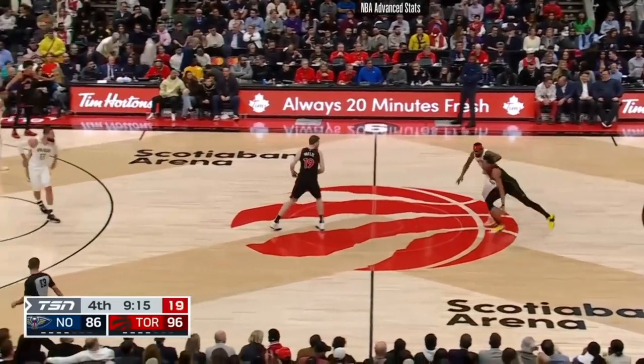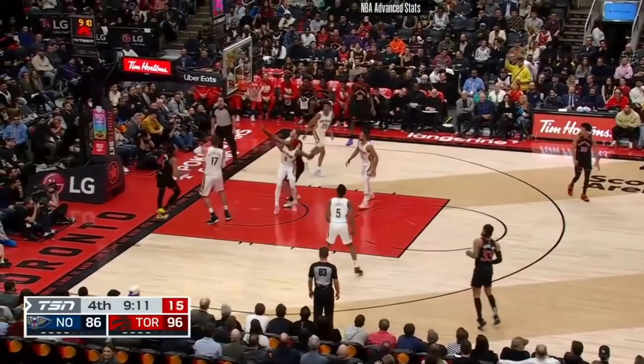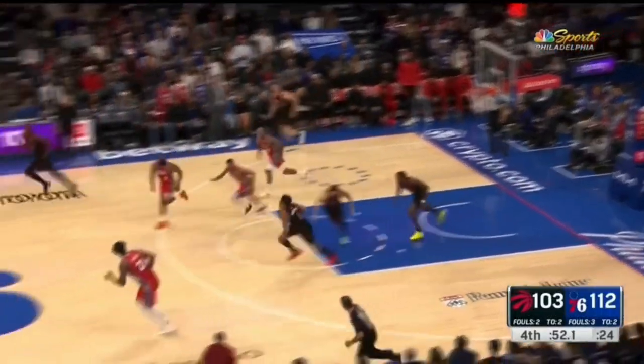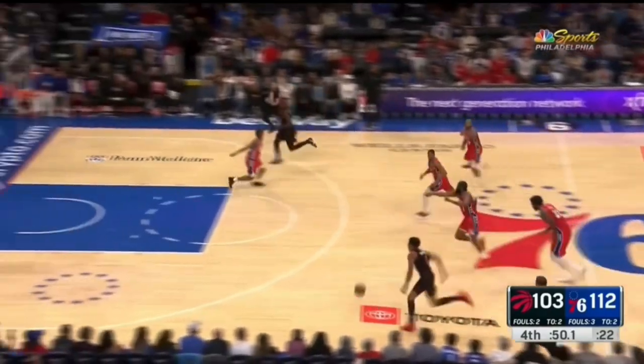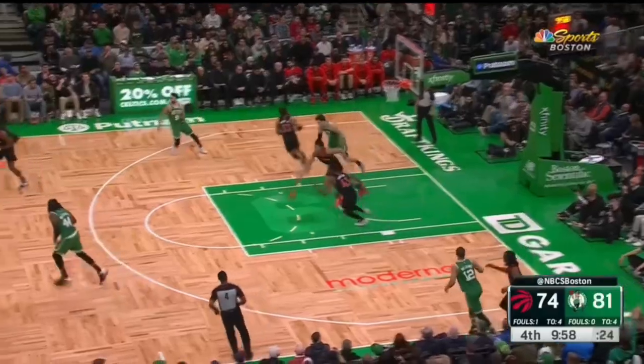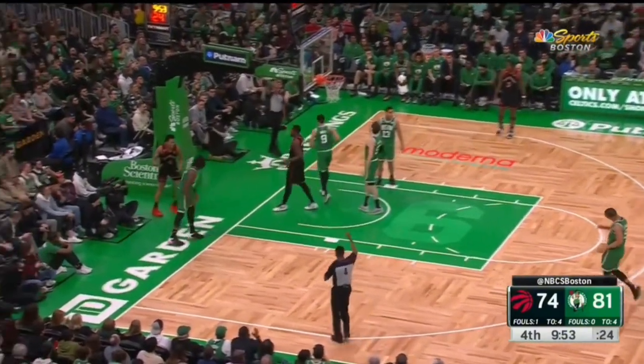Scottie's also a good enough ball handler to lead the break himself, and if he can pick up a head of steam he's an absolute nightmare for any defense. With the ball, Scottie's not super dynamic or shifty, but he does have really good speed in the open court when handling it, which by itself is enough to put a ton of pressure on the defense. Watch Barnes take the ball coast to coast in just four seconds, catching the Celtics defense completely off guard and earning himself an easy trip to the free throw line.